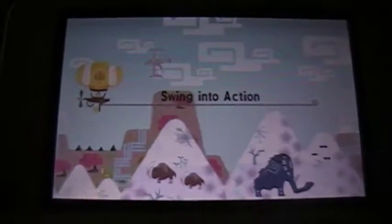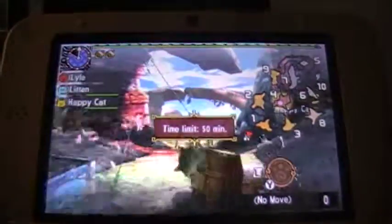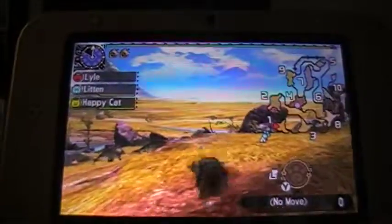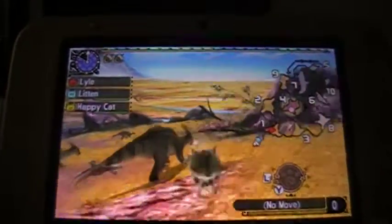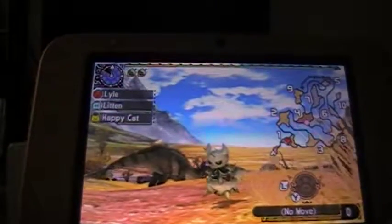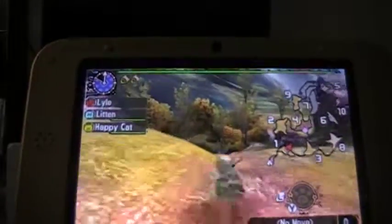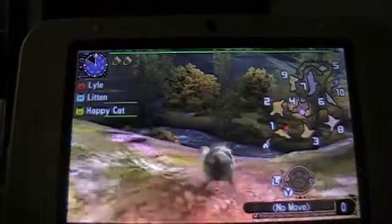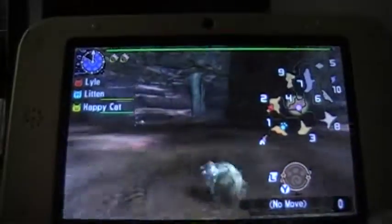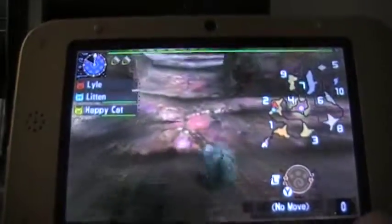We're about to find out, because we're gonna swing into action right now. Welcome to High Rank, ladies and gentlemen. Let's get this show on the road. I really love the Nicarco set for the cats — it's so adorable. I'm in like a little floating skull bowl, and I got my angry skull mask. It's just so adorable. Lyle now has, not counting all of the DLC Palicos, four companions.